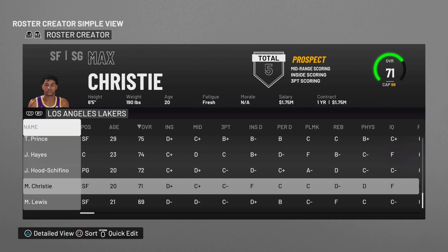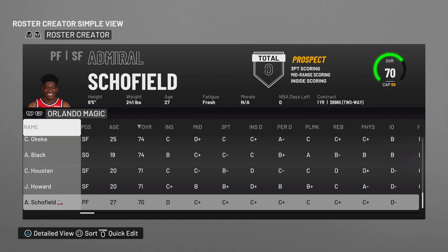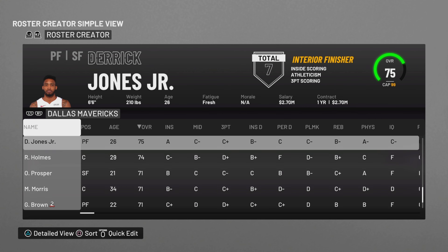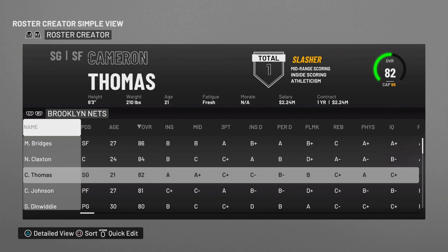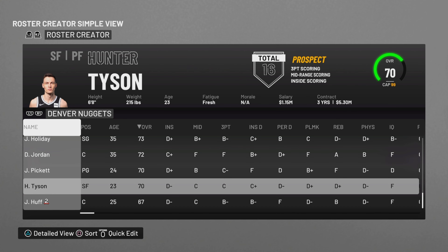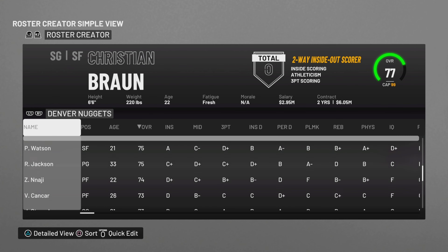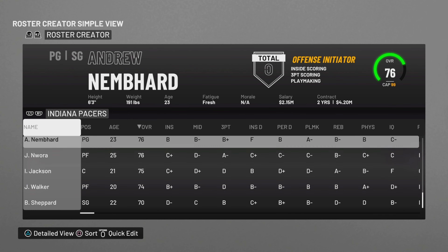We do have Maxwell Lewis here, who was Patrick McCall. Ages should be generally correct — not 100%, it just depends on if I remembered to update them. Max Prosper is here, as well as a big one — Derek Lively, who's been upgraded. Cam Thomas is on the Nets. You have Hunter Tyson, Jalen Pickett, as well as rookie Julian Strotter. Rookies are looking pretty good in my opinion.